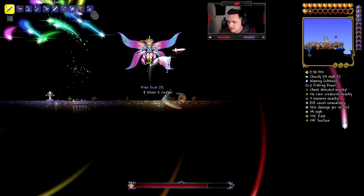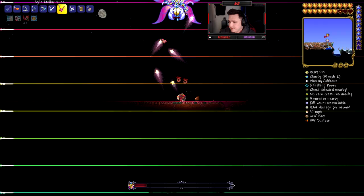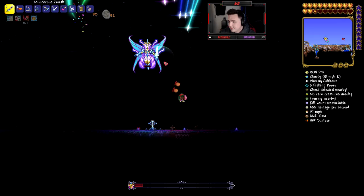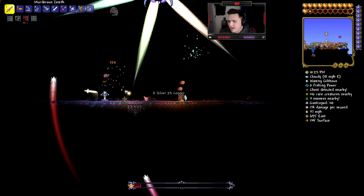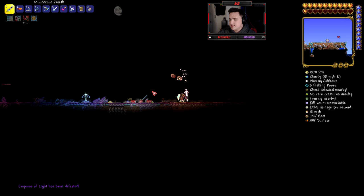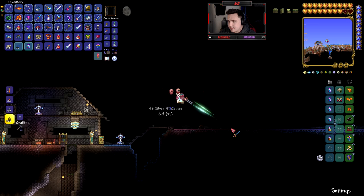Alright, I'm going to help the Terror Prism out — it's struggling a bit. Let's give it some Zenith action. She's throwing a ton of stuff at me. This is a pretty cool fight — it feels more like a Calamity mod fight, definitely way cooler than a lot of the vanilla fights. Come on — and she's down! We didn't even mean to hit her but we took her down. There we go!